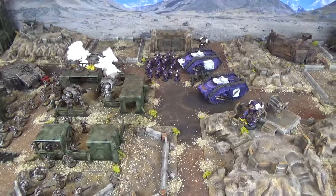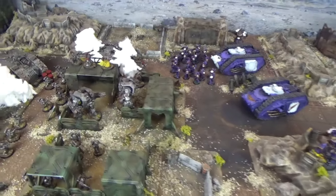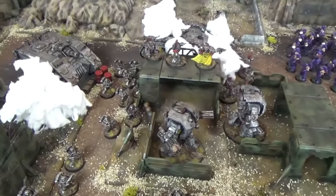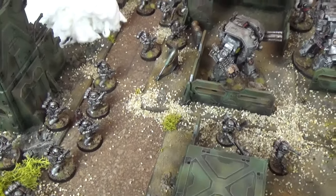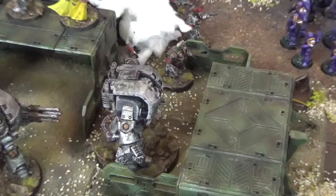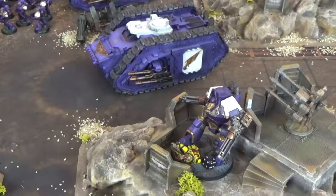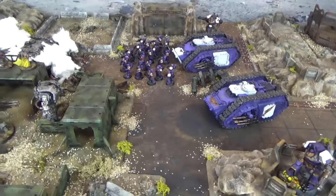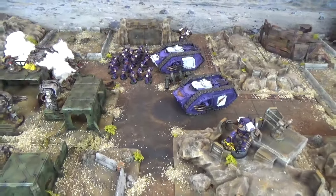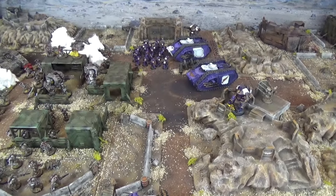End of Emperor's Children shooting phase Turn 2 and they have knocked out another key Iron Warriors vehicle. The Deredeo Dreadnought has gone down — a sniping Lascannon shot from a Spartan detonated its reactor, and the explosion took out two Iron Warriors from one Tactical Squad and one from the other. The other Lascannon penetrated and shook the nearest Leviathan. But the second Leviathan withstood all firepower from Fulgrim's Spartan, both Contemptors, and the Flare Shield, its Atomantic Shielding proving very effective. An Emperor's Children assault phase is incoming.